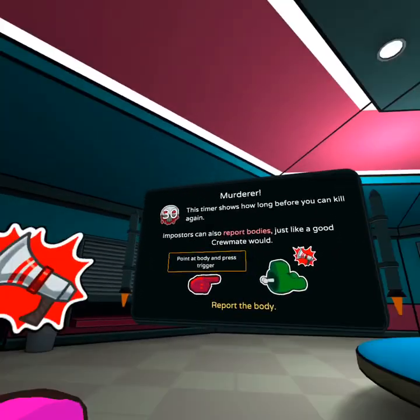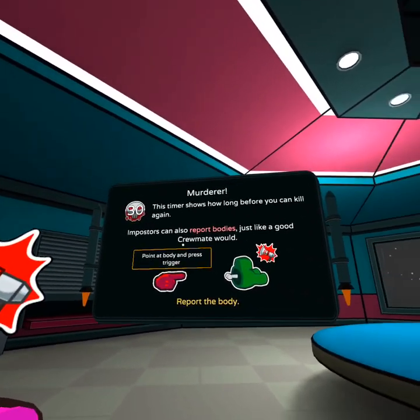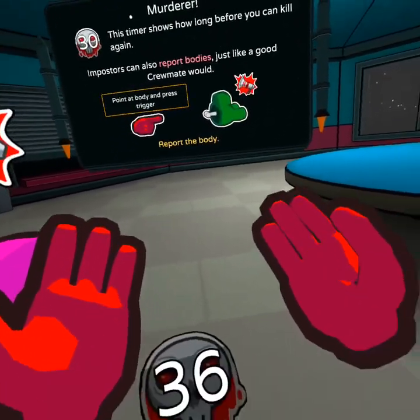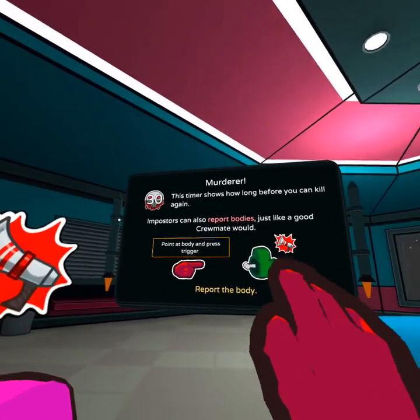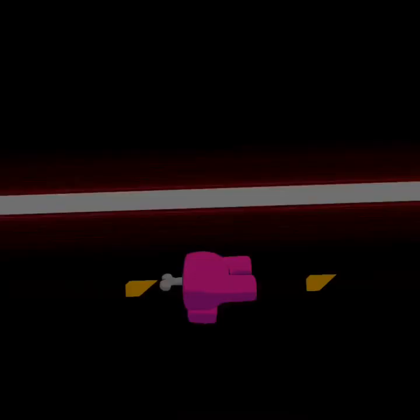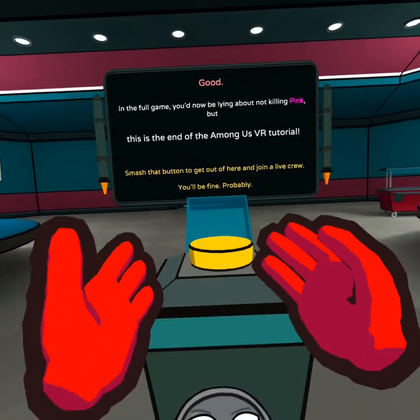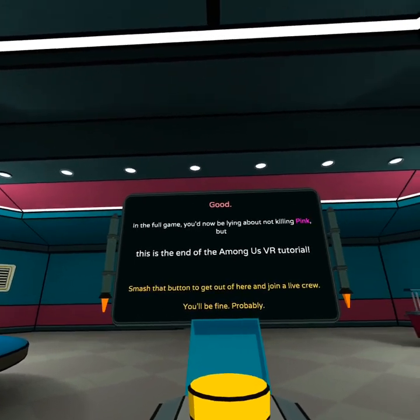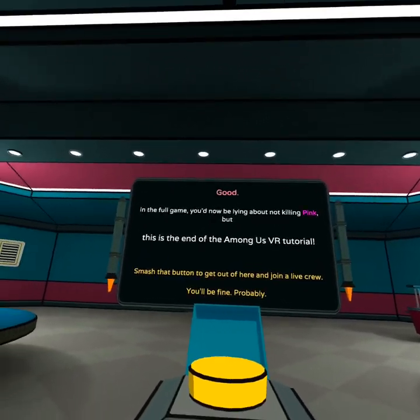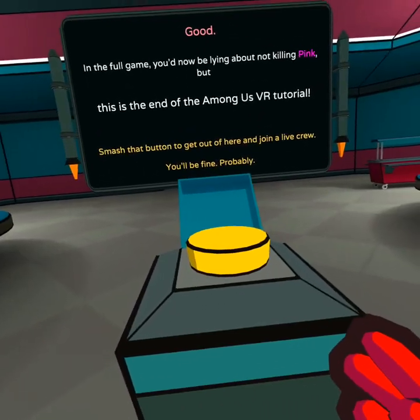Yo, that's sick! Imposter damage shows how long until you can kill again. Imposters can also report bodies, which is pretty cool. Dead body reported again — oh no, I'm sus. In the full game you can lie. This is the end of the Among Us VR tutorial. Now we can play online!